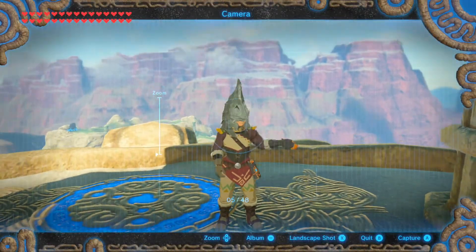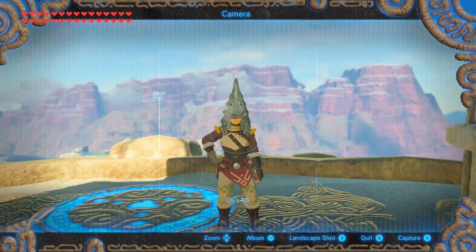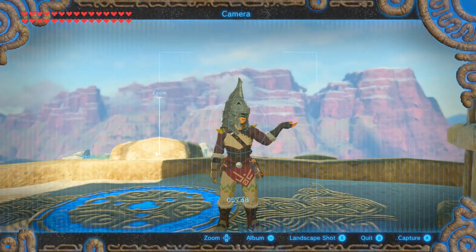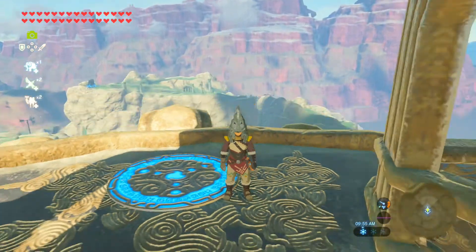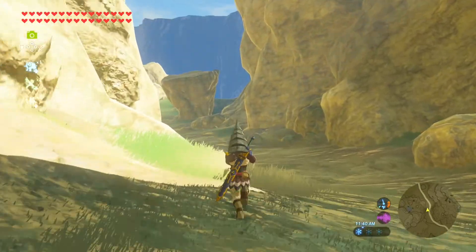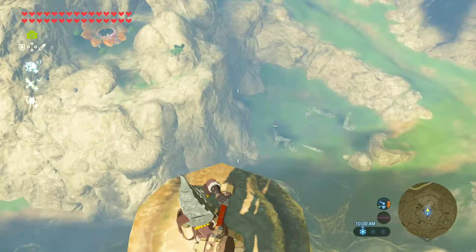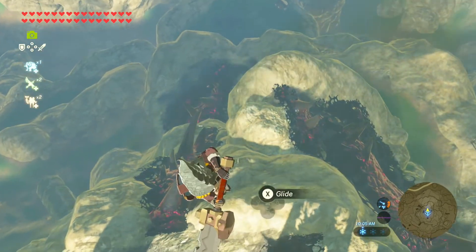Hello. In this video, I am going to show you how to get around all of Hyrule by using glitches. These glitches will make it a lot easier to traverse Hyrule, as they all save stamina. In this video, I will be teaching the Whistle Sprinting Glitch, the Infinite Climb Walls Glitch, and the No Fall Damage Glitch.